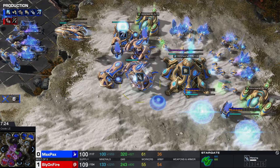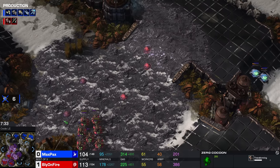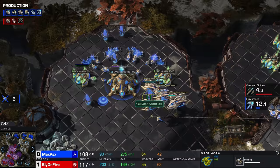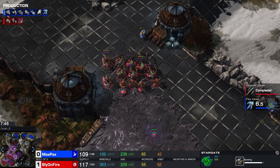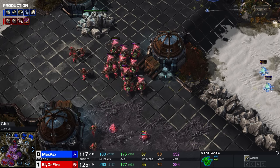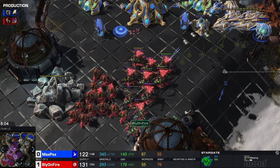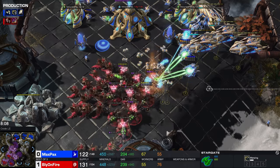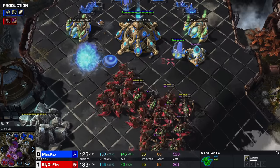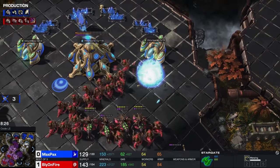One thing that Maxpex is apparently anticipating is a switch towards Corruptors to deal with those Carriers, but instead we now see Hydralisks coming up. The Zerg ground army is really good until Disruptors come out or until High Templar come out. If you're playing four Stargates and three bases, there's no way Protoss is going to be able to grab Disruptors and High Templar as well. So Queen-Hydra against an army that doesn't have any High Templar or Disruptors? I don't mind it. He decides to now Chrono Boost out a couple of Tempests instead. But here come the Queens — Brenda and the Knitting Club are here.